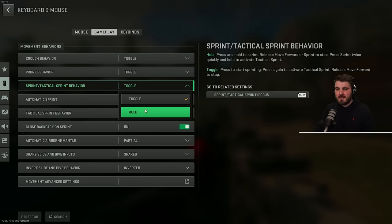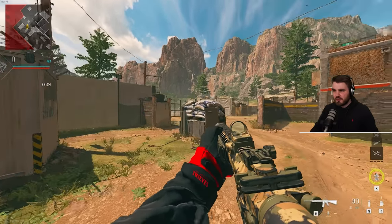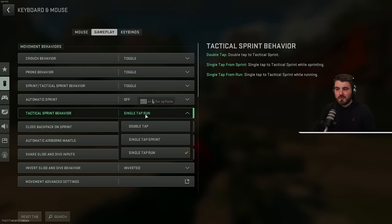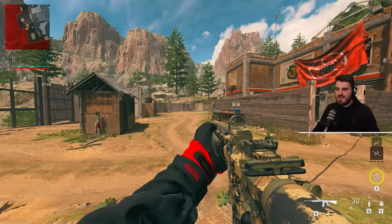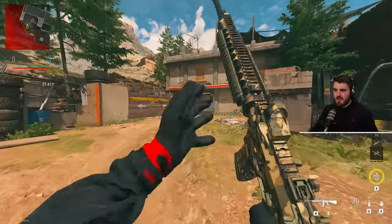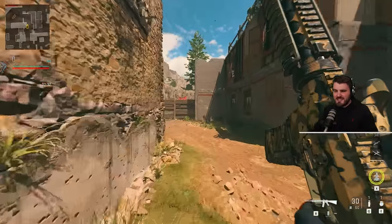Sprint/tactical sprint behavior is more personal preference — some people prefer that when you release the sprint button you stop sprinting, but personally I like to click it once and just continue sprinting as long as I need to. For automatic sprint, there's no real point setting it to automatic tac sprint in this game since there isn't cracked-out movement and you get more control keeping your gun at your hip. What I would recommend is changing tactical sprint behavior from double tap to single tap run — this means with a single click of your shift key you instantly go into tactical sprint. It's very handy for quickly resetting and re-engaging tac sprint to get around the map as fast as possible.